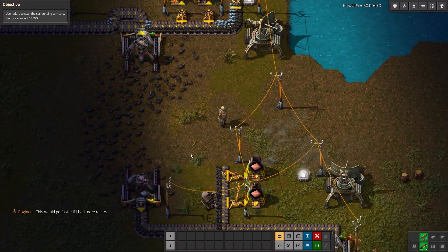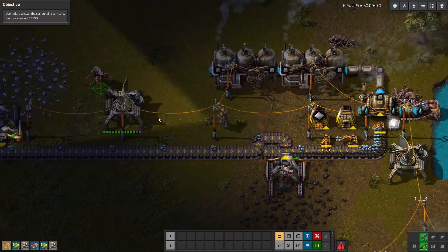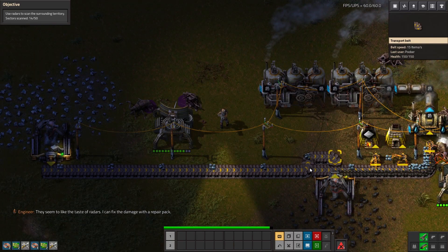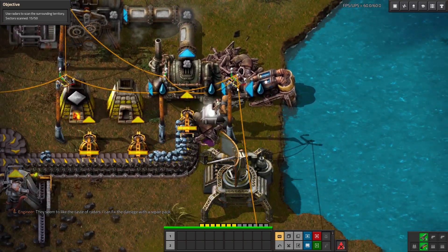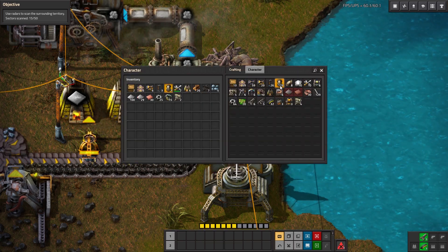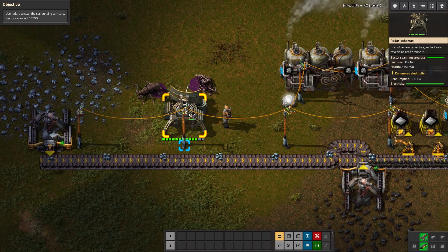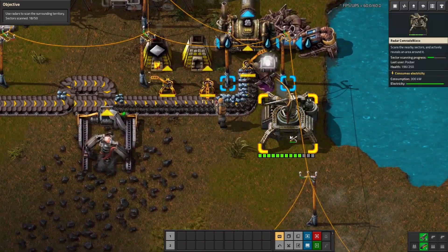The game says this would go faster if I had more radars — I suppose that's true. Let's see if we can craft a couple more by hand. One of the radars is under attack! Let's try to kill that biter — another one incoming. They seem to like the taste of radars. The game says I can fix the damage with a repair pack. First repair pack getting built, because this radar machine is getting damaged. The pipe here has actually been destroyed, so we'll have to replace it. Good thing I caught that or else we would have had no power. We'll add another light so we can see better, then use our repair packs by hovering over the item and left-clicking to repair it.